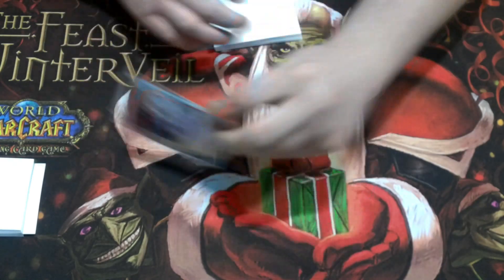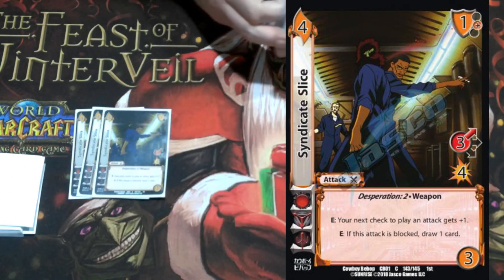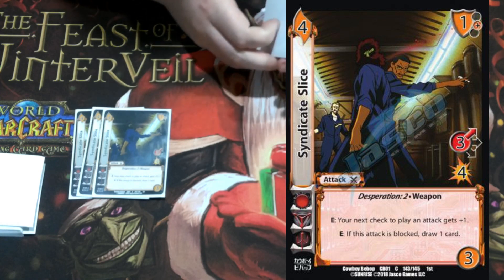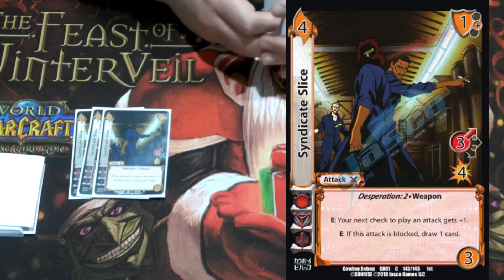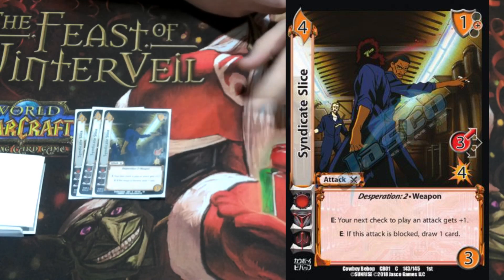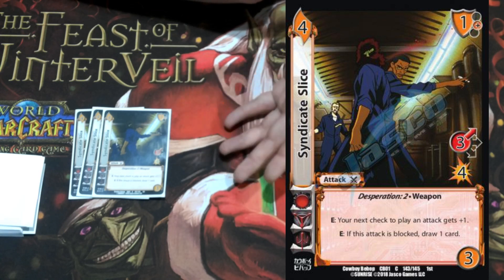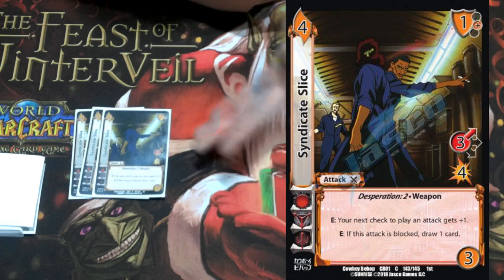The other four we're playing is Syndicate Slice: a four-three, one mid block, three high four, desperation two, weapon. Enhance: your next check to play an attack gets plus one. If this gets blocked, you draw a card. This card has good utility — it helps you lengthen your attack strings by baiting your opponent to block. With your character you can give it four damage so it's a three high for eight, meaning your opponent will want to block it and then you'll get to draw a card.